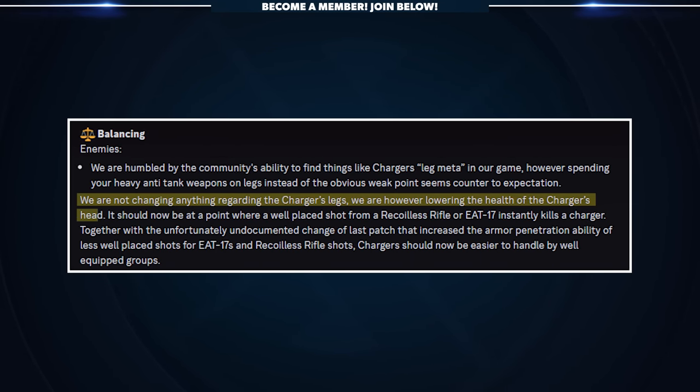The team stated they are not changing anything regarding the Charger's legs, but are lowering the health of the Charger's head. It should now be at a point where a well-placed shot from a Recoilless Rifle or EAT-17 instantly kills a Charger. Together with the undocumented change of the last patch that increased the armor penetration ability of less well-placed shots from the EAT-17 and Recoilless Rifle, Chargers should now be easier to handle by well-equipped and coordinated groups.